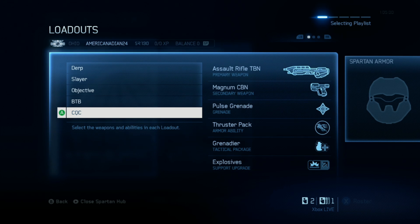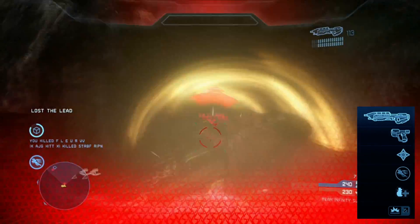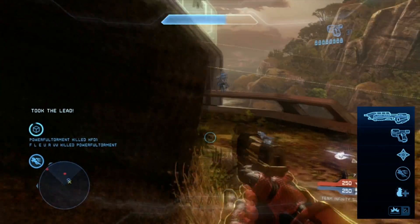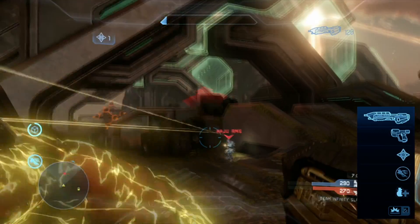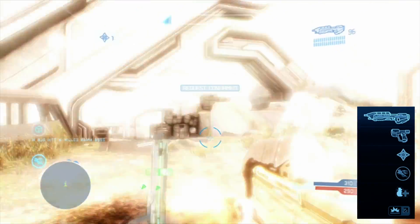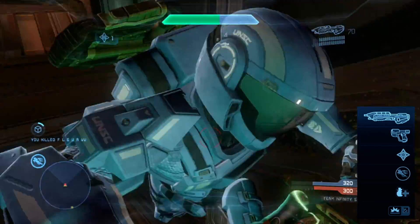Finally, my close quarters combat loadout. My primary is usually an assault rifle or sometimes a storm rifle depending on my mood — I never use the suppressor as a standalone primary, only as a backup in objective. I have a magnum backup, but I usually replace it right away by picking up a BR, DMR, or light rifle from a teammate or kill, because you can't rely solely on an automatic weapon — you always need a ranged fallback option.